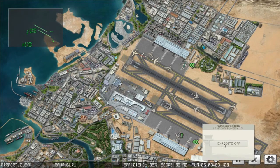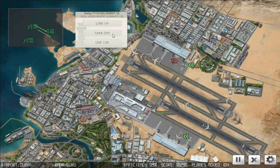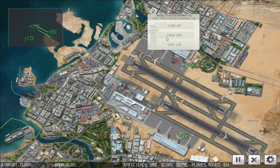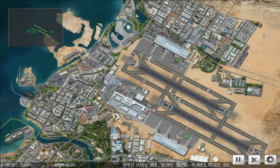Slam Jet 151, request taxi. Starburst 893, expedite off. 23020, cleared for takeoff runway one two left. Blue Star 750, cleared for takeoff runway one two left. Blue Star 473, request taxi. Blue Star 473, on the pushback. Starburst 548, cleared for takeoff runway one two left.